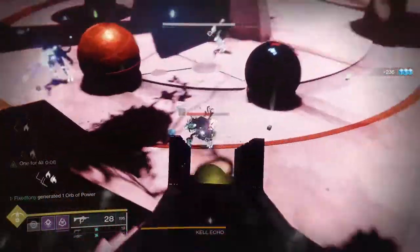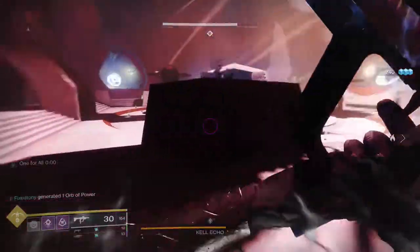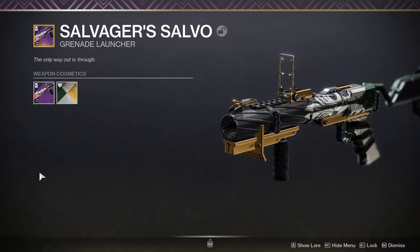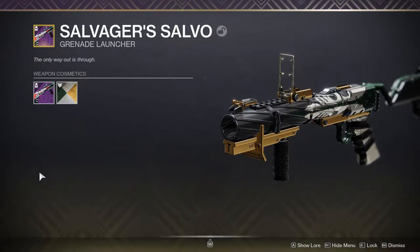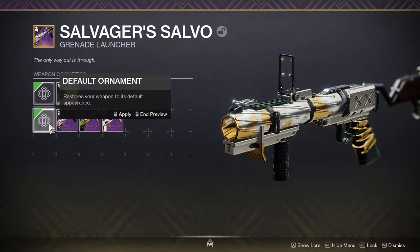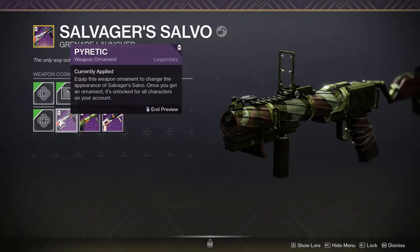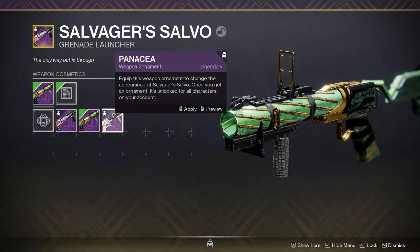Let's talk about the negatives. One of the only negative things about this weapon is the ornament skins. If you guys remember my Adored review, I said the skins were pretty garbage. This one is not as bad — only because the color differences are actually different. The whole weapon is different colors, not just one color with a strip. This is how it looks at base color, this is the Crucible one, this is the Gambit one, and this is the Vanguard one.